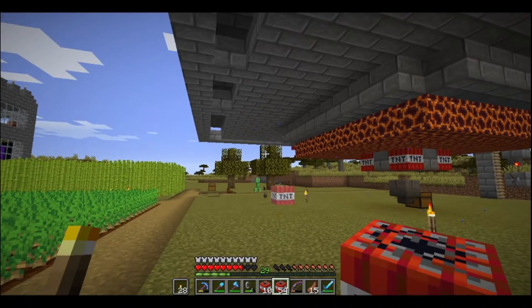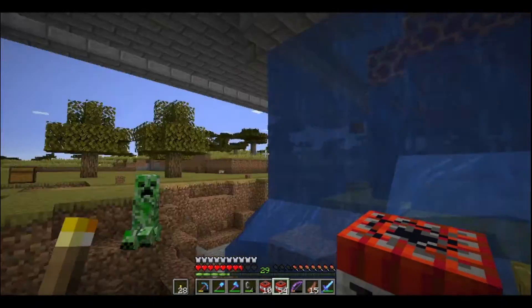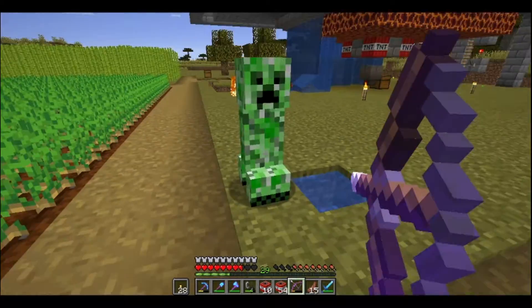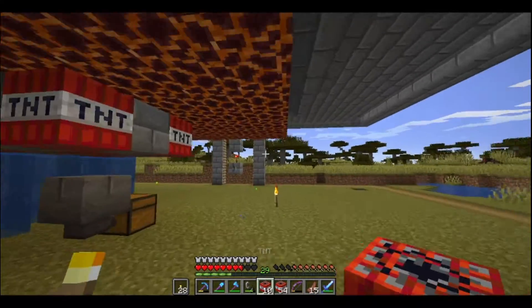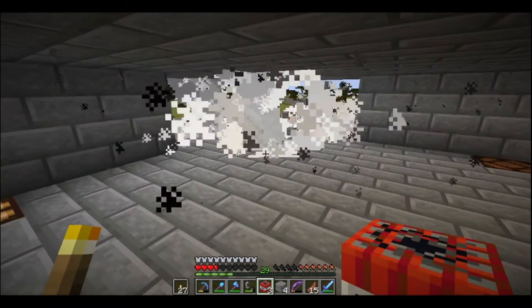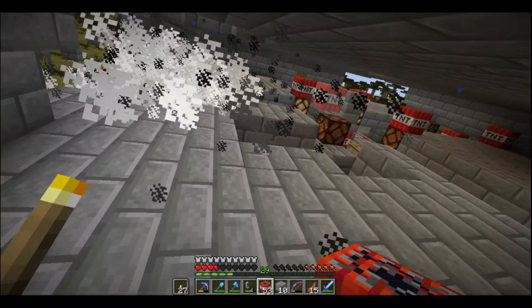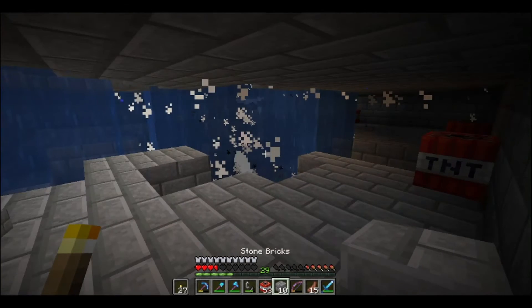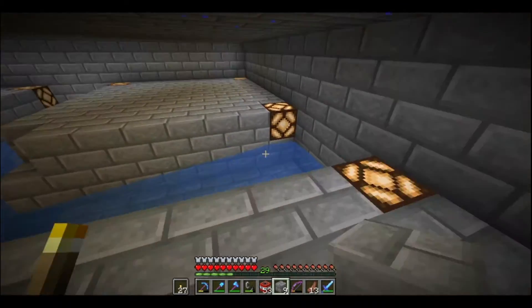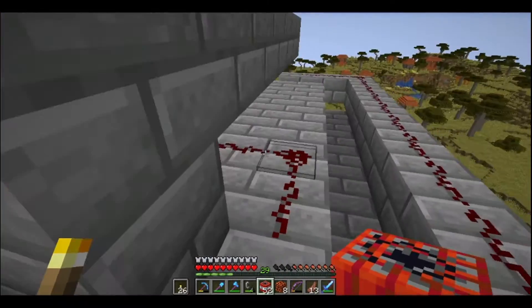Whoa, why did that go off?! I have no idea why that went off — it must be powered by redstone. Okay, that complicates things a bit. All right, I'm gonna have to do this from the top then. Those corner ones are no good either, and that one's no good for some reason as well. Okay, this is not gone according to plan at all — this is probably going to end up being more of a mess than anything else. We've got 53 TNT left, let's see how much damage we can actually do to this structure with that.